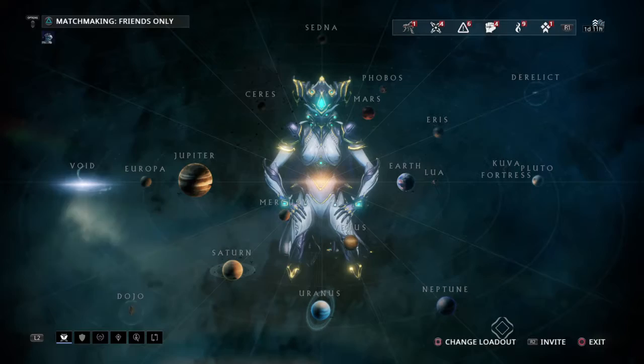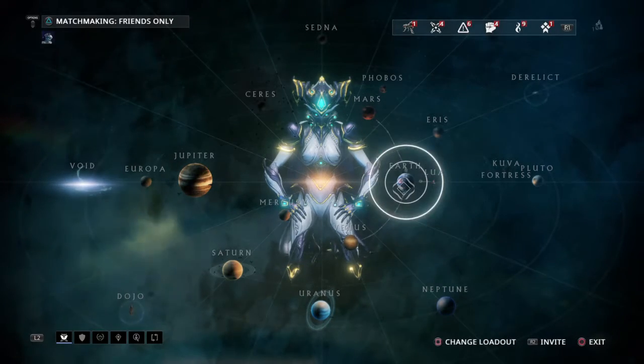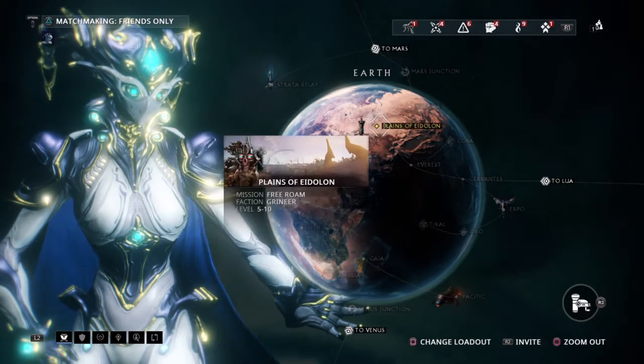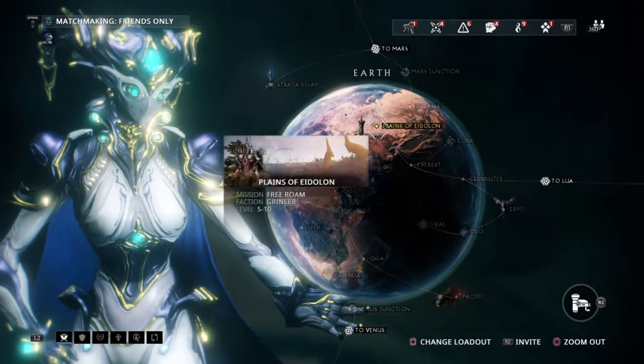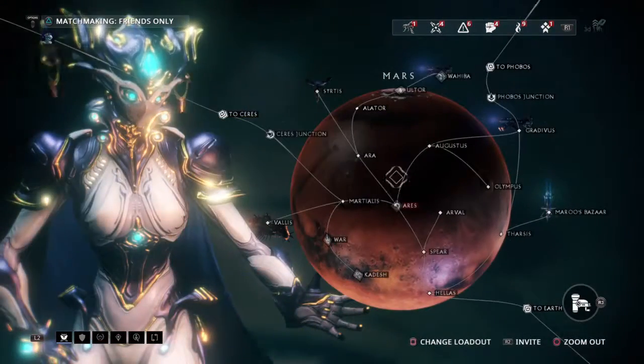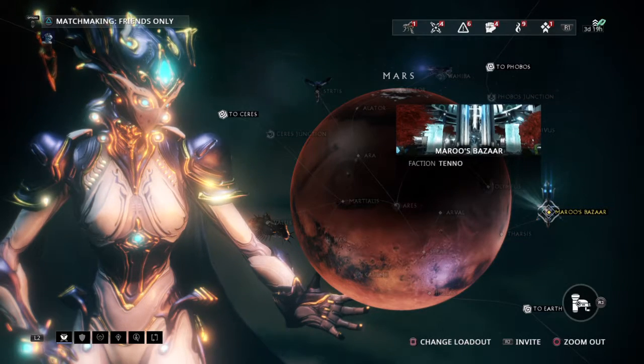After searching for Maroo's Bazaar, I couldn't find her on Earth. She was there on Earth once upon a story, but after the update of her planes of Edelon, she moved to Mars. So this is where you'll be finding her, in Mars, and this is her here — Maroo's Bazaar.